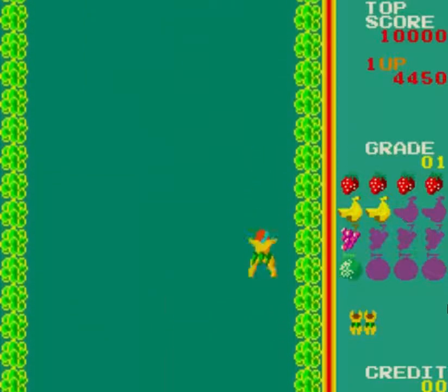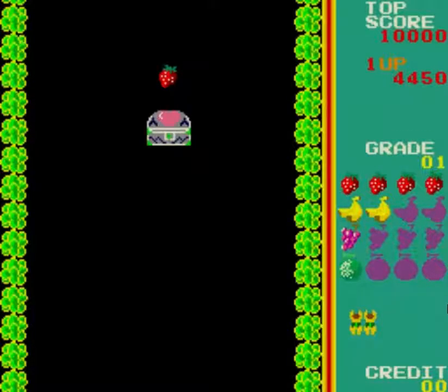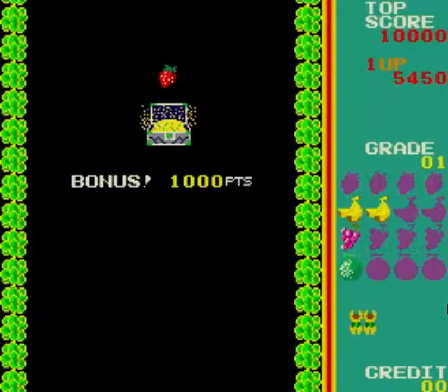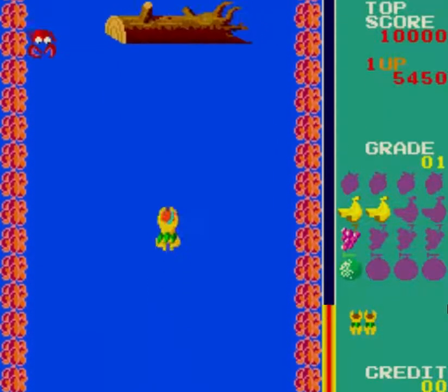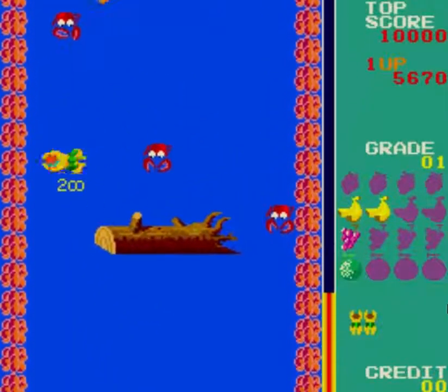And here is the final phase of each level, which is super easy. Simply, if the monster appears on the right, we go to the left. Then when it goes to the left, we take advantage of it and move to the right. And that's how we do it.